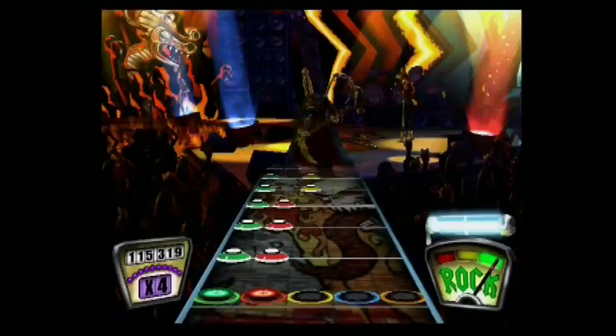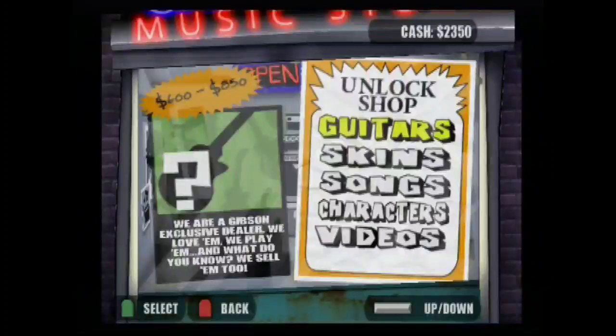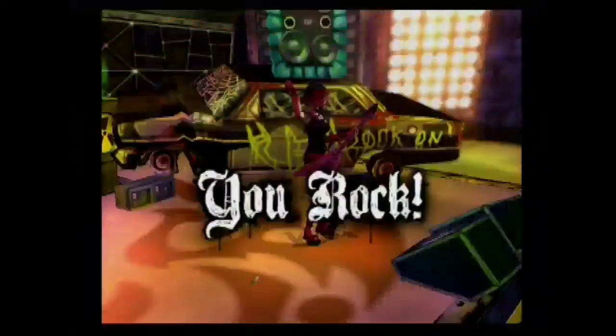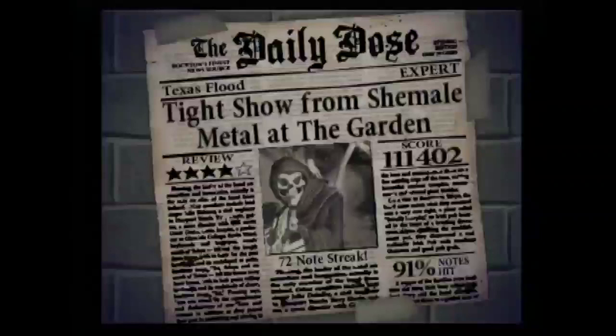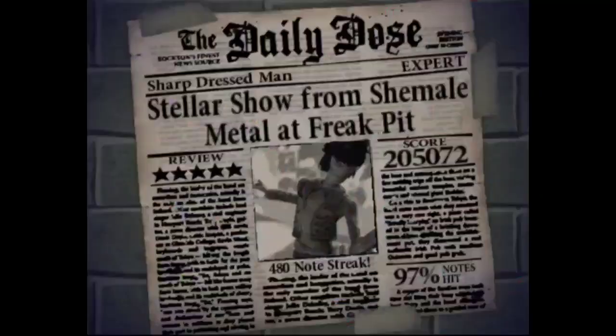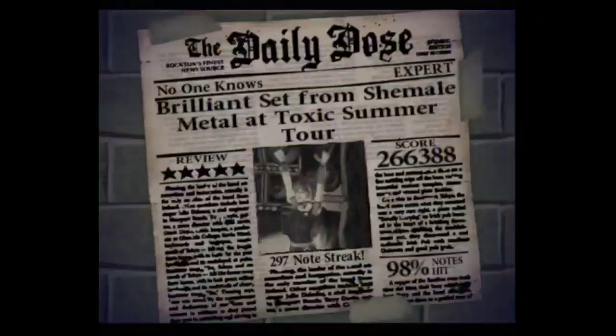So what rewards can players expect for performing well on a song? This is where the store comes in. The store is a place where players can spend their hard-earned cash on guitars, skins for their guitars, bonus songs, secret characters, and behind-the-scenes videos of Guitar Hero's production. Players must pass a song to get money, and the amount is dependent on their performance. A player can get three, four, or five stars on a song. Stars are based on the final score — players can replay songs, use star power, or five-star easier songs to improve their scores.